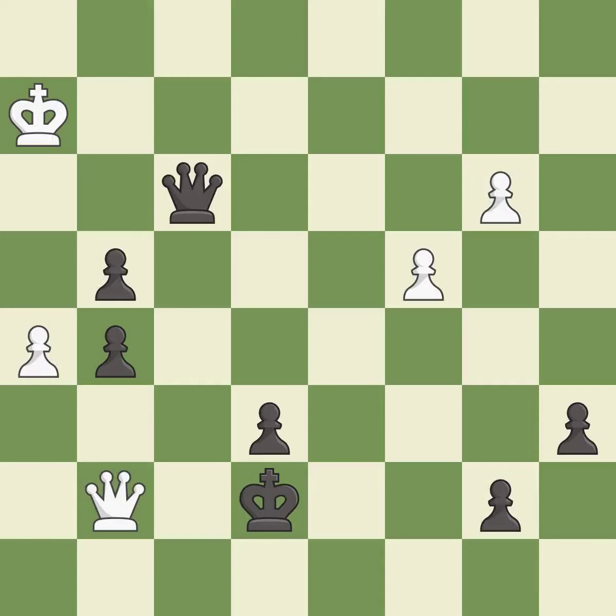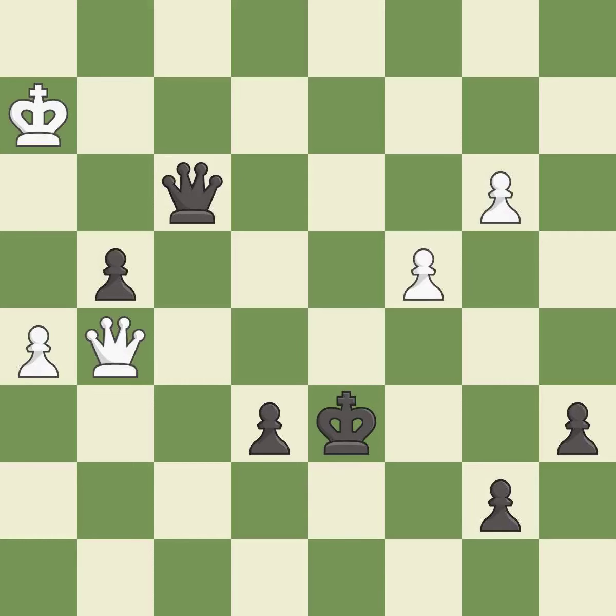This threatens to win a pawn — it is best. There was only one good move in that position. This misses a better way to evade the check from the opposing queen — it is a mistake. Equality is within reach, but this move doesn't get there. Only one move worked there, and this wasn't it — it is a miss. This is the only good move. This took advantage of a mistake and black now has a winning advantage — it is a great move.